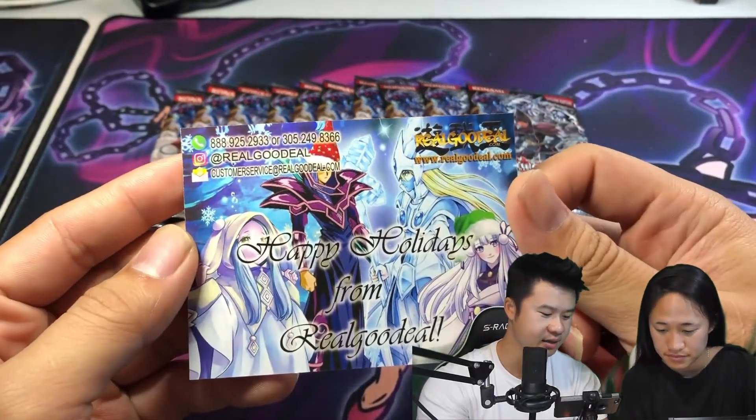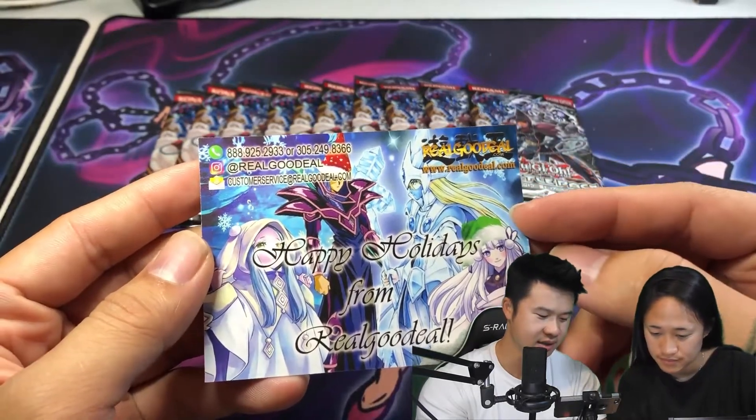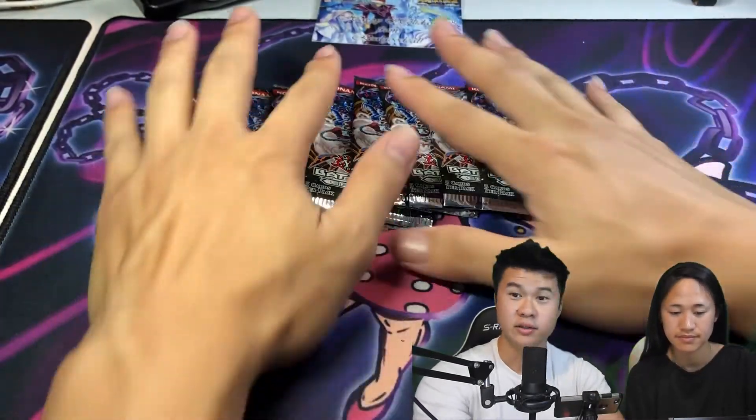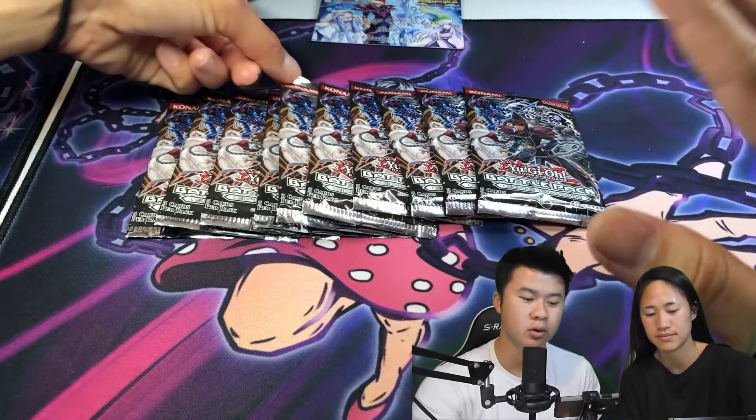I got this from realgooddeal.com. I love the Photoshop of the Santa hat on the Dark Magician — oh, there's another Santa hat there too! These are eight dollars each, so let's go ahead and open up, and whatever we pull will be used in our deck.